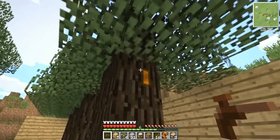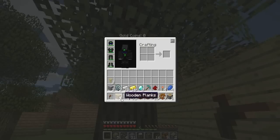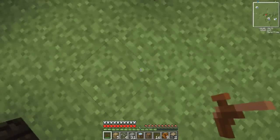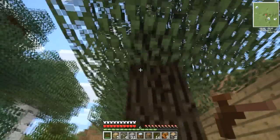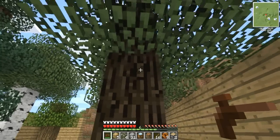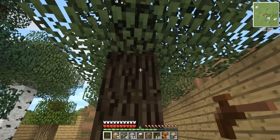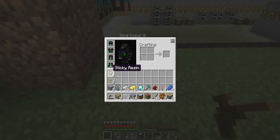I'm going to correct this mistake now. In order to get the rubber resin from the tree, we're going to right-click with a tree tap. As you can see, I have a tree tap here. I'm going to right-click. The sticky resin's been shot out at me — I can collect that all up. And if you look closely, you can see that there's still a rectangle shape on the tree. As long as that rectangle shape remains, there is more resin to be gotten from the tree. So I'm going to click and hold my right mouse button until the rectangle disappears, that way I can collect as much resin as I can.